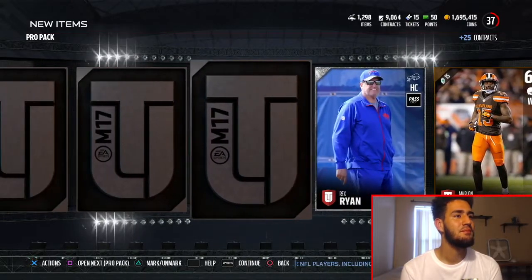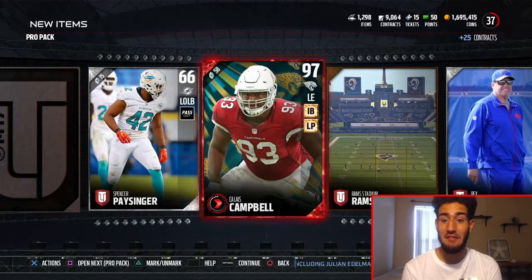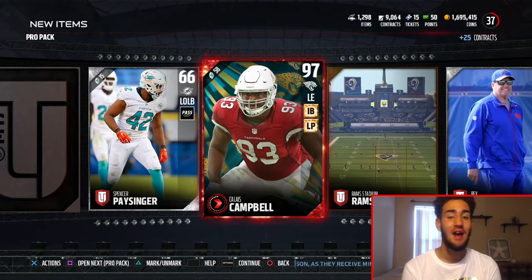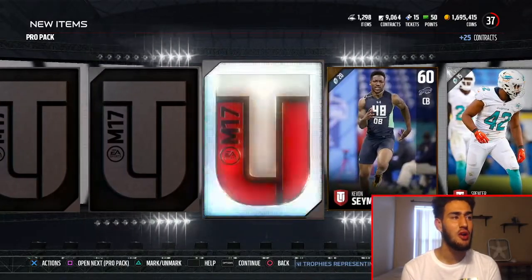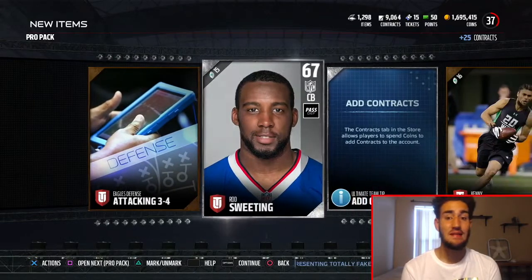That's not the 99. Clyde Campbell 97 overall from a pro pack — that card goes for a lot of coins. I've seen it the other day and it goes for a lot of coins. That is a good pull! So two 97 overall pulls in this pack opening — that's not bad at all. Tyron Matthew and Clyde Campbell. Can we get another gold or another elite maybe? That's not a bad pull at all. On to the next pro pack.